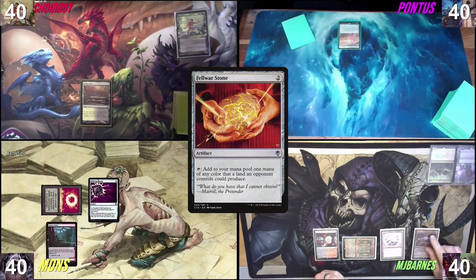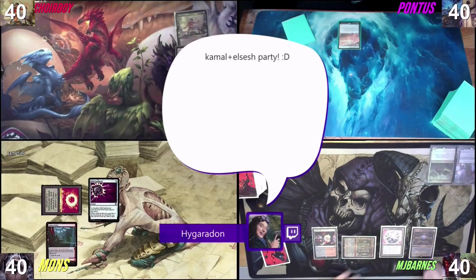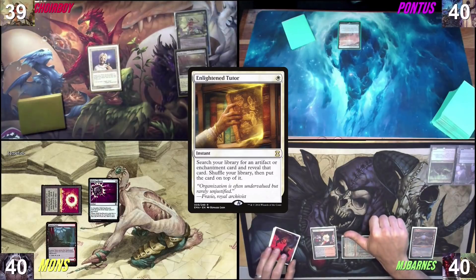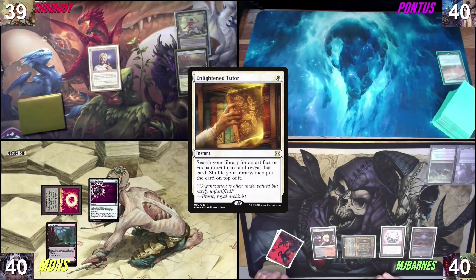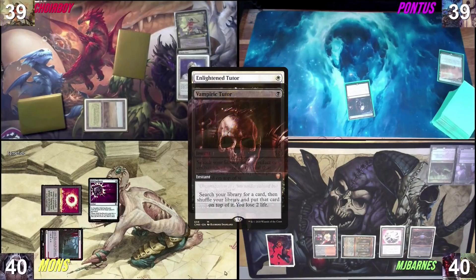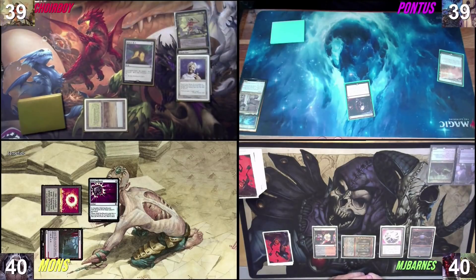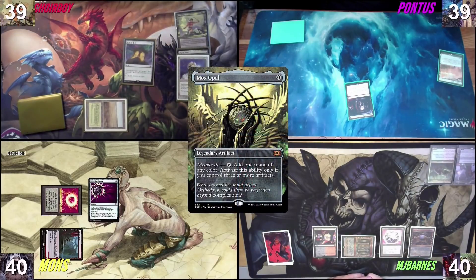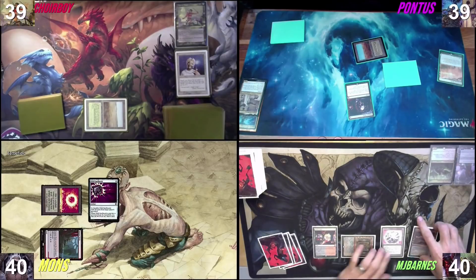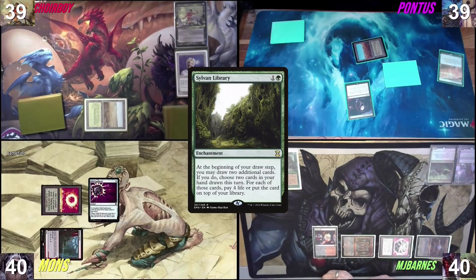I will respond to the cast of Mox Opal, because I want to play around Opposition Agent. We're going to crack my Marsh Flats for Savannah and cast an Enlightened Tutor. This is a turn two cEDH still. I pass. I'll fetch as well — find a Grub Land and cast a Vampiric Tutor. The card I'm going to Enlightened Tutor to the top is a Mana Crypt. I have no further responses to the Mox Opal. I will tap one, two, and cast a Silver Moon. Both mana and card draw all at once. Pass after that.